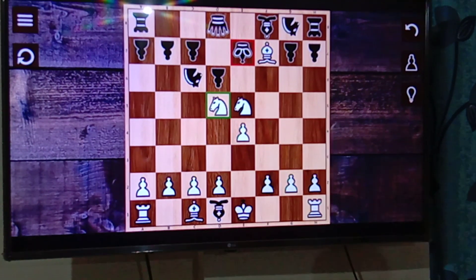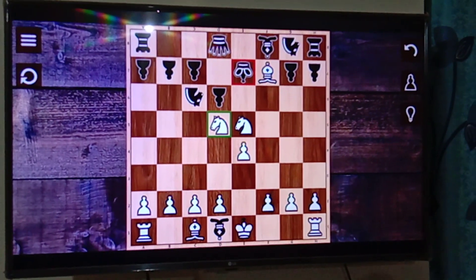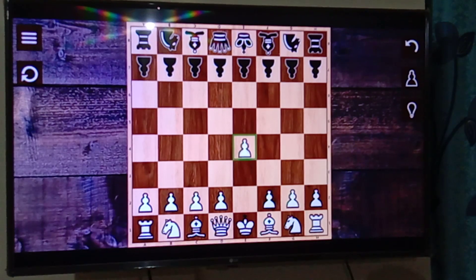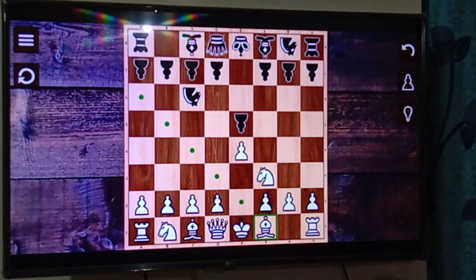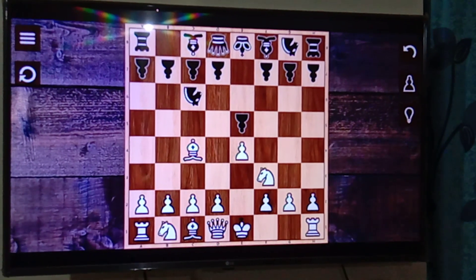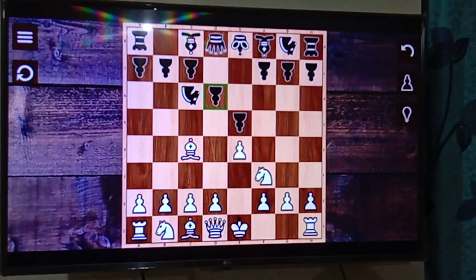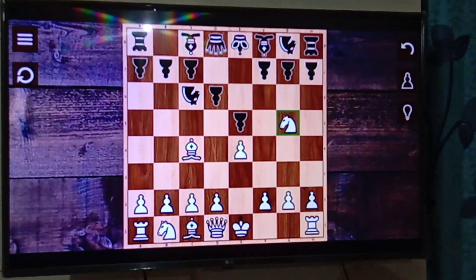Now I should show you the variations. Let's come back to our normal game again. From here, black will defend this pawn.